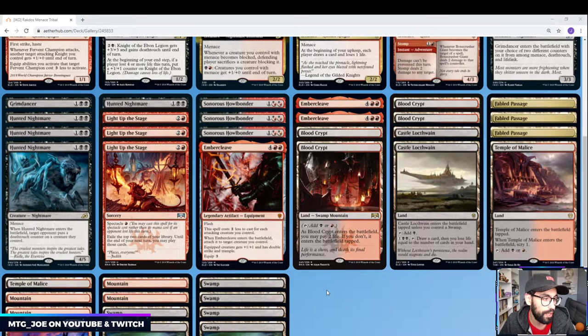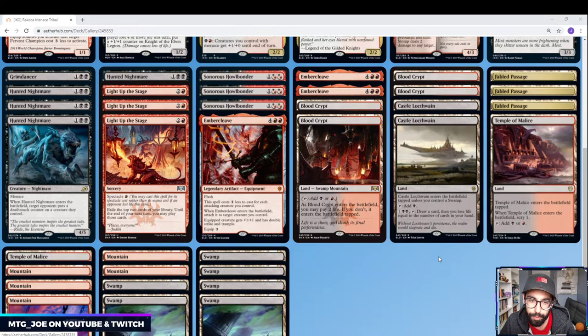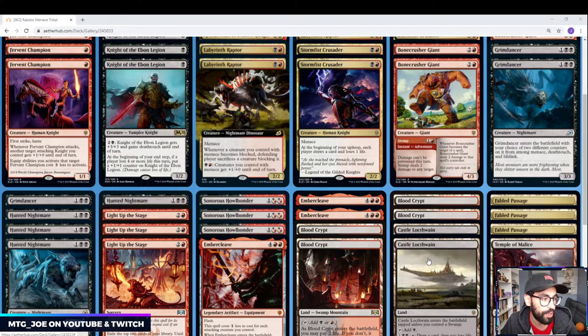Three Embercleaves on the top end — just some more ways to push through damage. We do have the Bloodcrypt. We have some Castle Locthwain, some Temples. We're doing two Temples and three Fabled Passages. We're an aggro deck, so we do want to try to curve out, limiting the amount of tap lands.